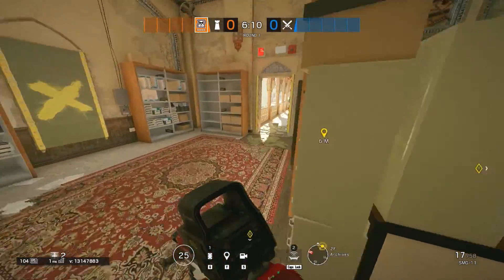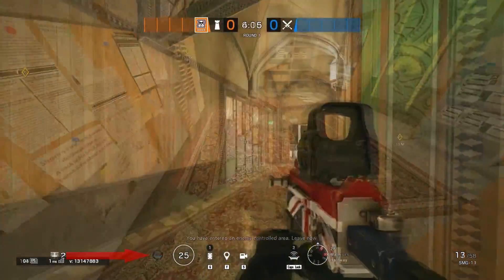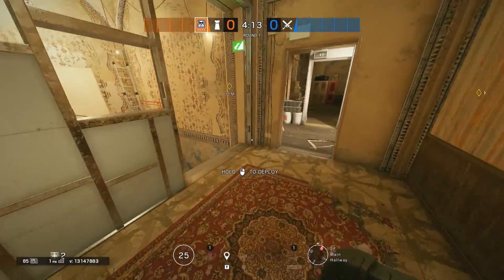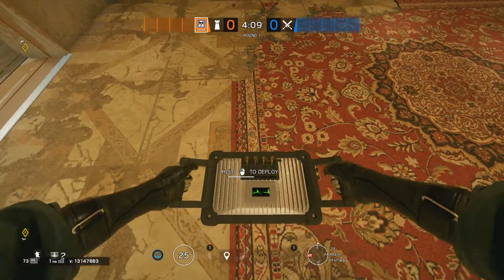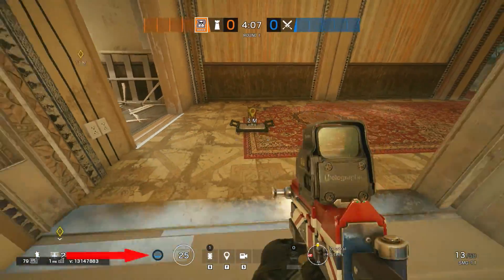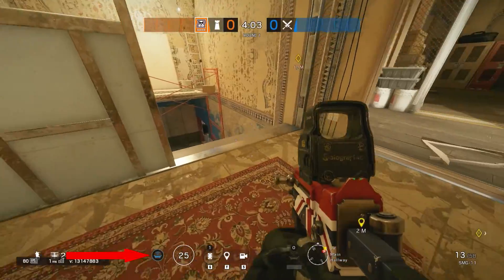I will need a jammer over here to jam the Archives door from the east balcony. The third jammer can be placed over here — make sure to point the antenna away from the stairs, so if there is a Twitch drone, she can't destroy the jammer. This jammer blocks the whole staircase.